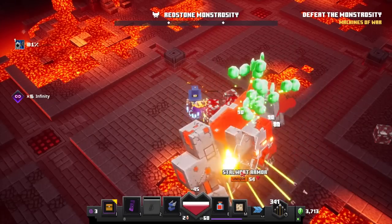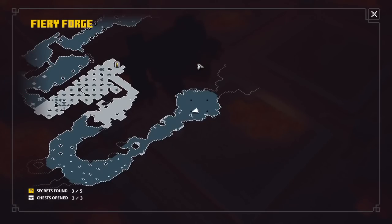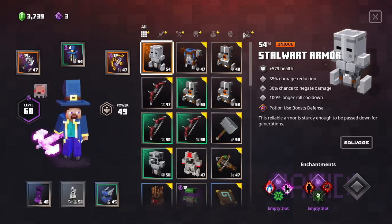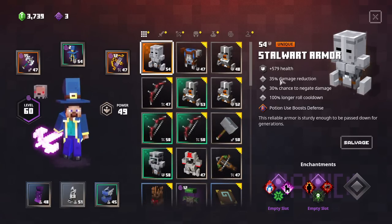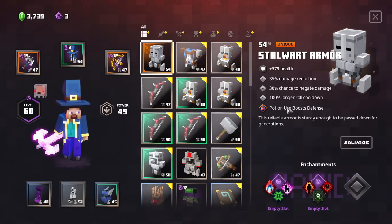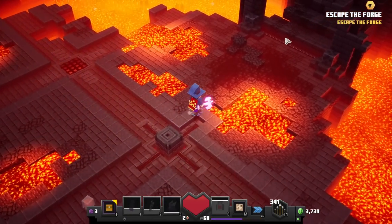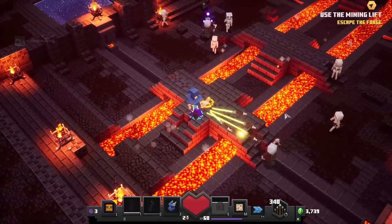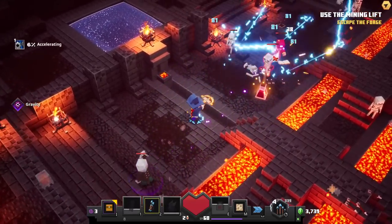We got the Stalwart Armor — that's a unique! 'This reliable armor is sturdy enough to be passed down for generations.' It has a bunch of health, damage reduction, chance to negate damage, and 100% longer roll cooldown — so the bad thing is the slower roll. It's a very nice one if you're a heavyweight kind of player who likes big weapons and lots of health. But there's still more to come, so let's check it out.